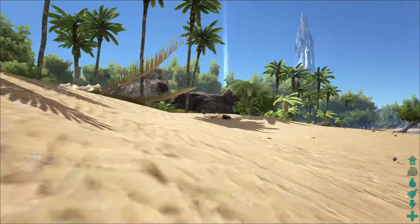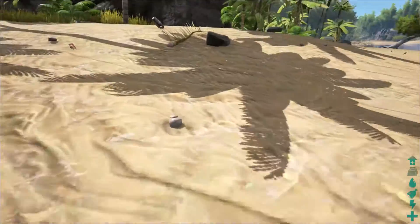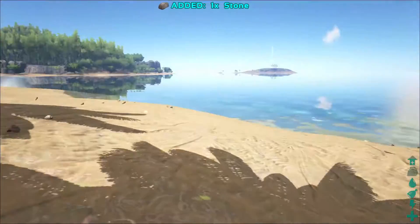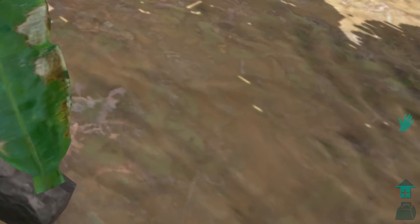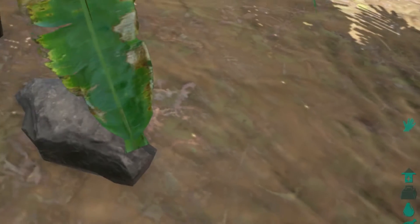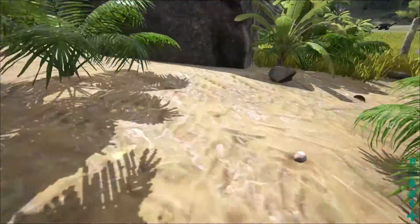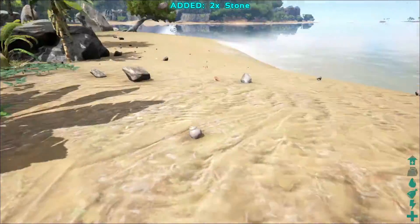Okay, so let's get started. The first thing you really want to do is start collecting. You want to collect stone. You can see that if I go next to the stone, a little hand icon will pop out on the HUD, which means it's collectible. When it appears, you can press E to collect. Stone is really important as the first thing to get.